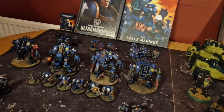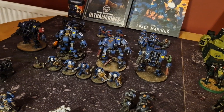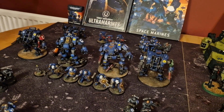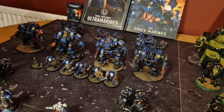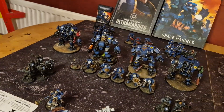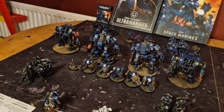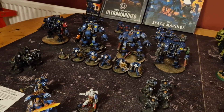Also in Elites: a squad of Terminators with Storm Shields and Thunder Hammers — the Hammernators. Then two troop units of Infiltrators, both with Helix Adepts, so they should be able to jump around and hold objectives.